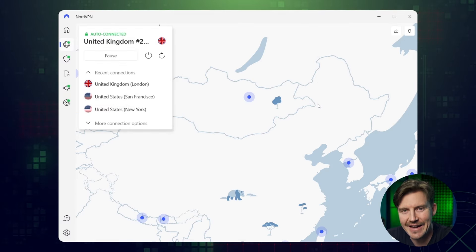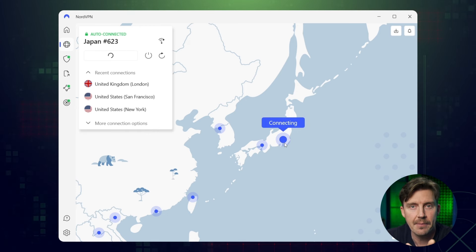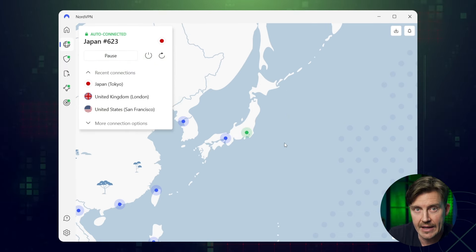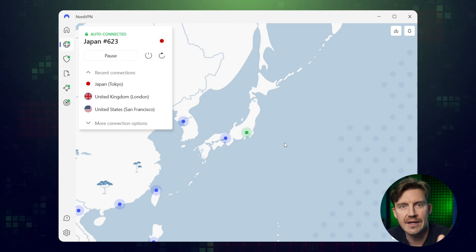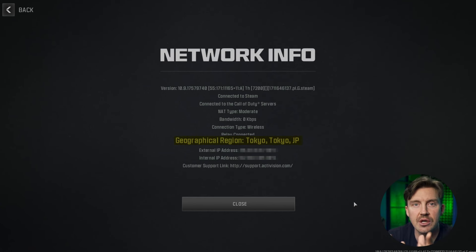Once you choose a server, connect to it — double-click the country on the list or the interactive map. Keep in mind that it's going to be saved in the recent servers panel, so you won't have to search for it again next time. Launch the game and you should now see that the game's location matches the chosen server location. That's how to use NordVPN for Warzone — simple.